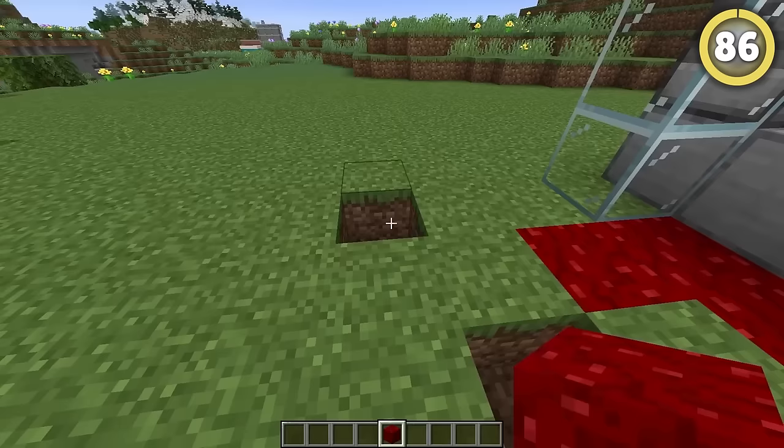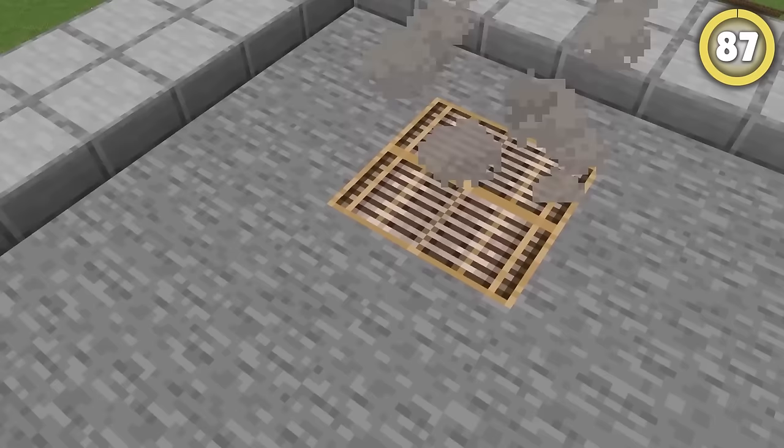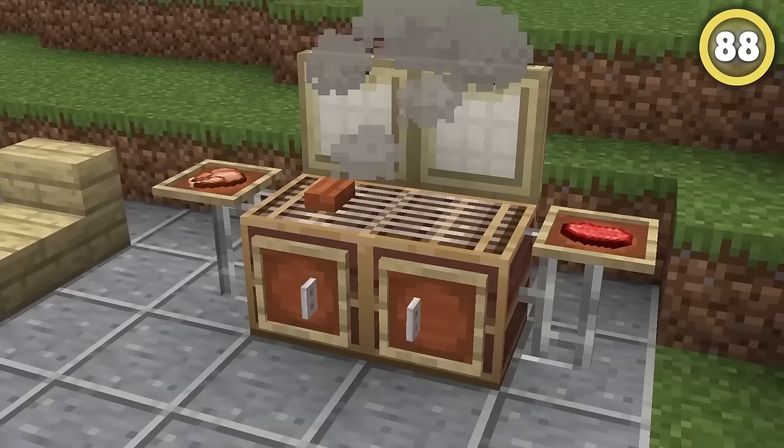Nether wall blocks make a fantastic blood substitute. For city builders, try placing a campfire below a loom to simulate a vent. This same technique also works for a barbecue grill.